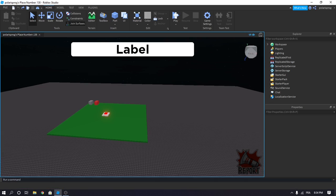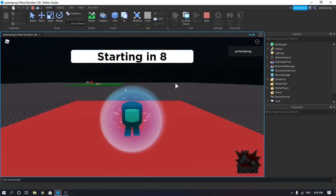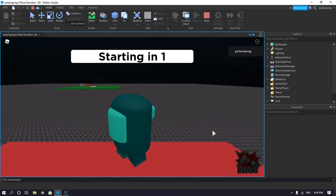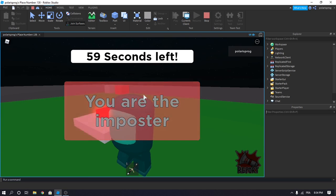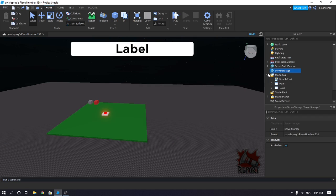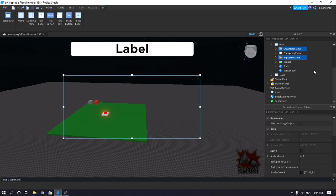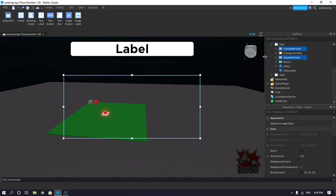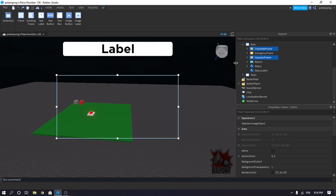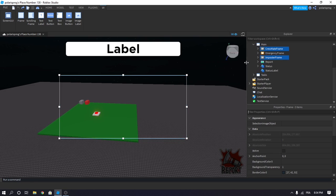Firstly, let me show you. So as you can see right now, let's wait for this to load and for the game to start. The imposter frame and the crewmate frame fades out, but I don't really like it. So what we're going to do is delete both of them — the imposter frame and the crewmate frame. Let me make this bigger so you can see. Let's delete it.